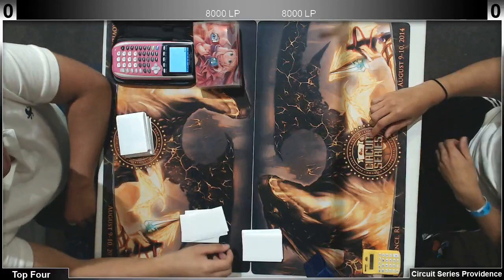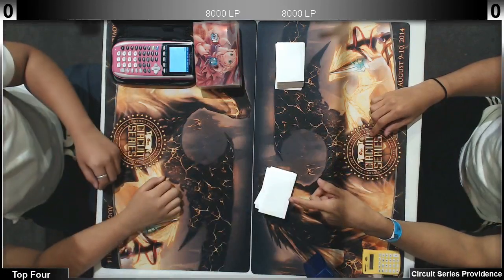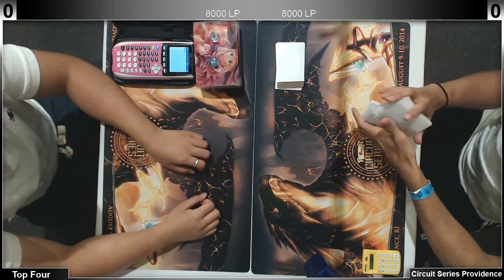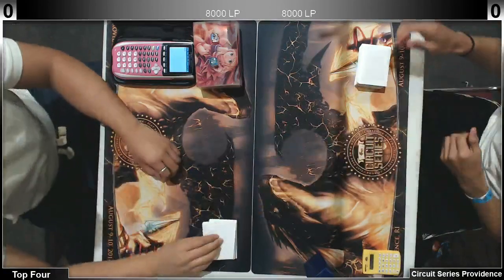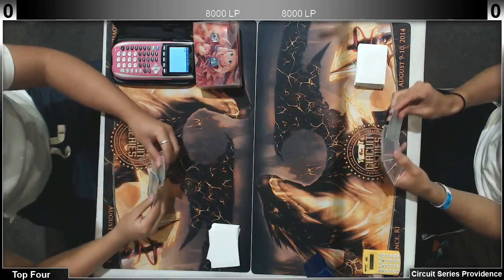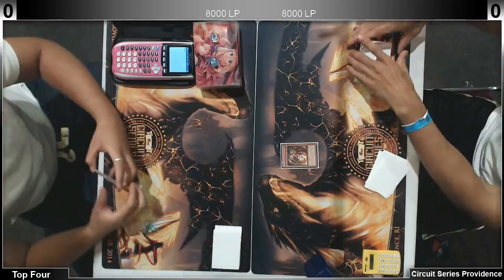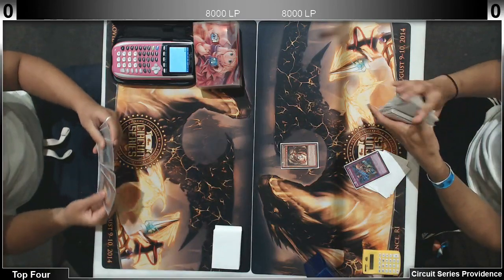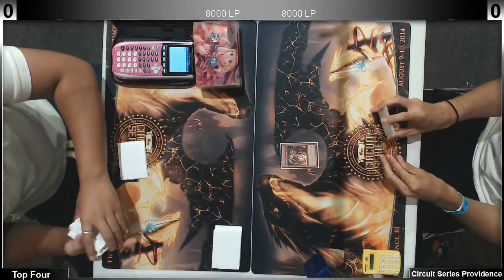We're in the top four. The first match — it's Laval artifacts on the left and Gear Gear on the right. That's Giovanni, I think. He's playing trap tricks, one template — that's different.